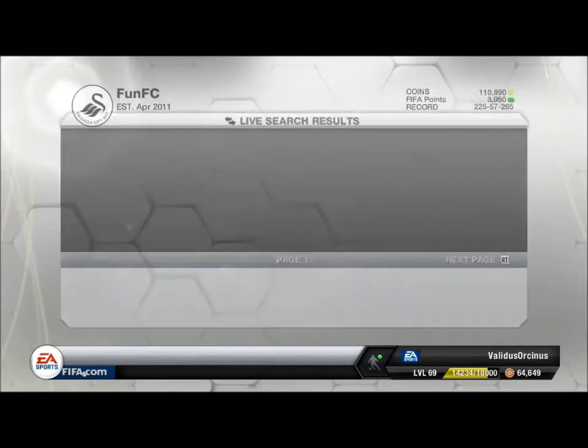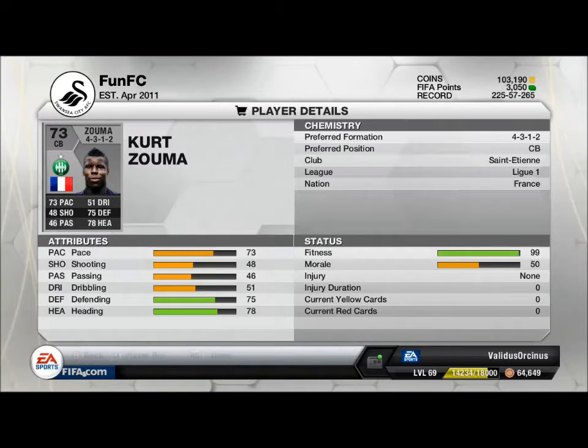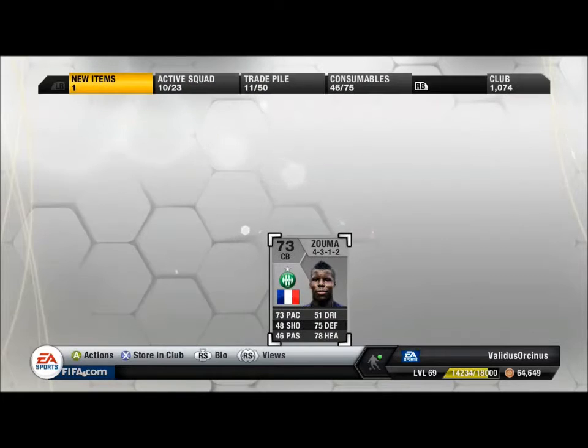Let's have a look - hopefully we get some decent players. We get Kurt Zouma, and he's an absolute beast, so you can't really go wrong with Kurt Zouma. If you've never seen him before, he plays for Saint-Etienne - he's a really highly prized young defender: 73 pace, 75 defending, 78 heading, and he was born in '94 so he's very, very young.